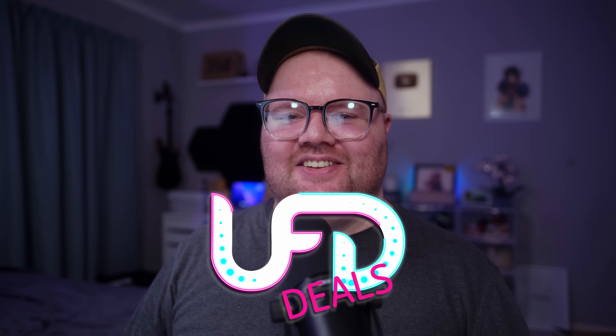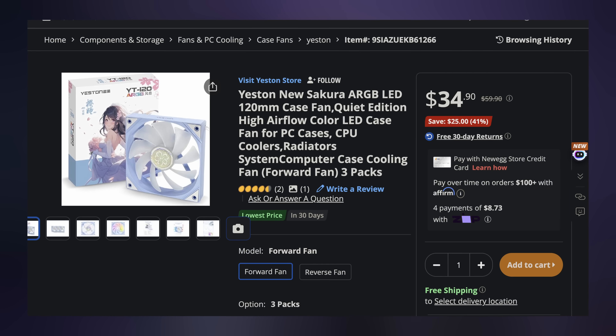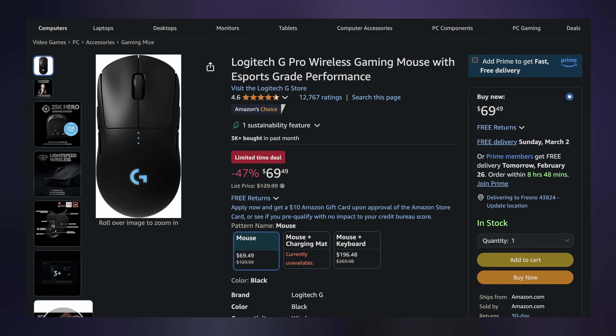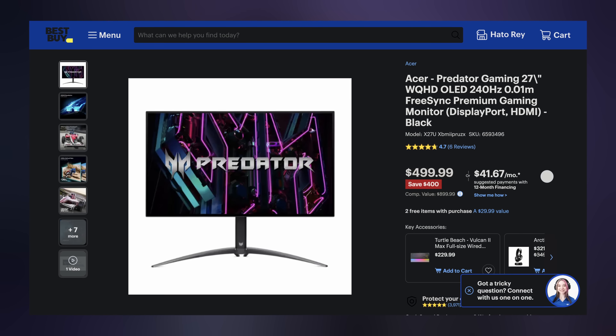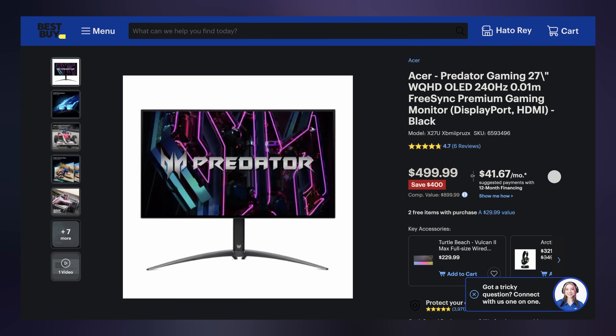Welcome to UFD Deals, bringing the hottest tech deals on the internet. First up, the Yestin YT120 ARGB case fans available in a three-pack for only $34.90, making it $25 off. Next, the Logitech G Pro wireless gaming mouse for $69.49, making it $60.50 off. And lastly, the Acer Predator 27-inch 1440p 240Hz OLED gaming monitor for only $499.99, making it $400 off. OLED prices coming down is exciting — it's my next big upgrade, and they are still very expensive in South Africa. You can find these and more linked in the video description below.